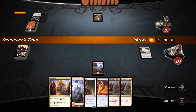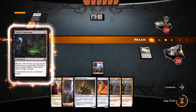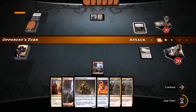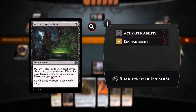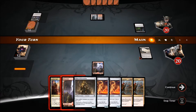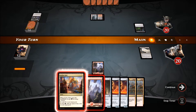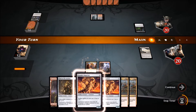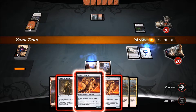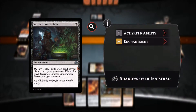We'll plop down a Mountain and say go. We could have put an Aether Hub to keep our opponent guessing as to what colors, but it probably won't affect things much. He plays a Sinister Concoction — destroy target creature — not good for us. We'll throw out the Aether Hub and bring out the Foundry Inspector to see if that entices him to use the concoction.